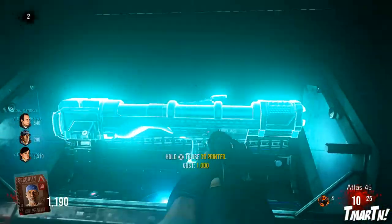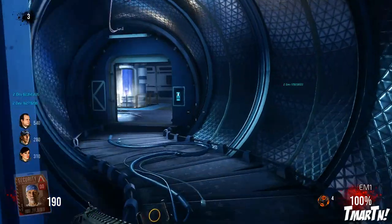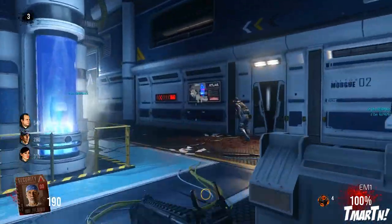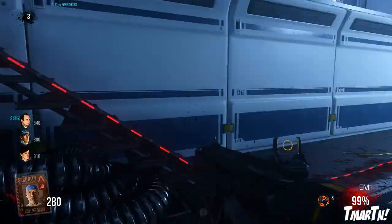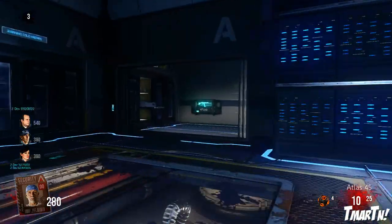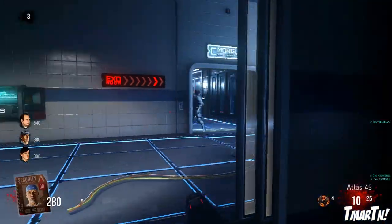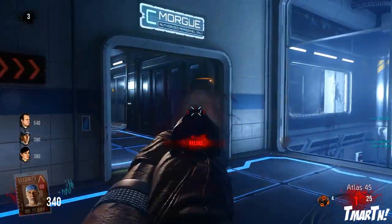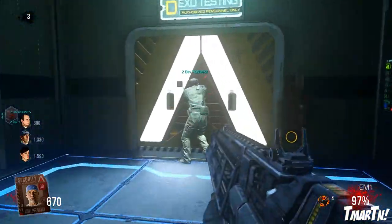I'm gonna take a pause right here and use the mystery box. But after you've done that, you want to take a left and go through this little blue tunnel type thing that takes you to another room where you want to go up the stairs. At the top of the stairs you'll start to be able to see these exo room signs on the wall that will point you in the right direction. Follow those signs all the way to this last door, which you open up for 1250 credits, and then you're in the exosuit room.